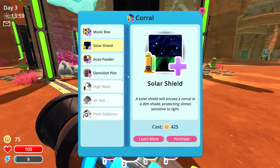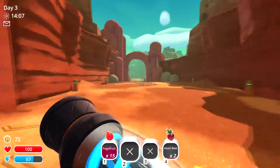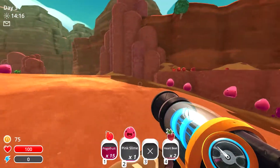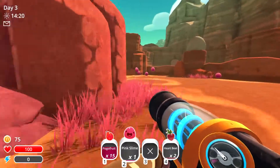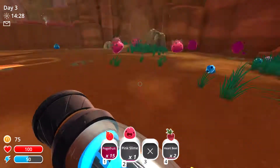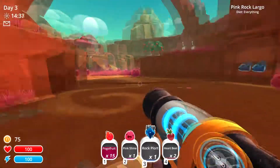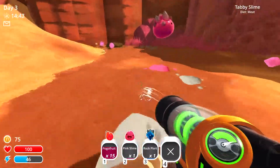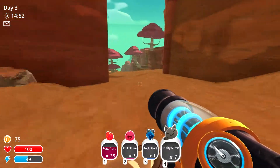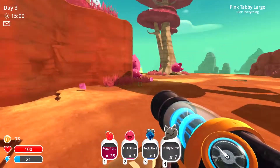Just need to keep reassuring myself — 425. We can go collect two more tabby plorts, one more pink slime. Need more tabby slimes. That lucky slime — that was very unlucky. Get a rock plort, have some heartbeats. I need one more tabby slime — there has to be at least one more over here. Then we can work on getting at least 500 coins so we can get a solar shield to protect the phosphoro slimes.